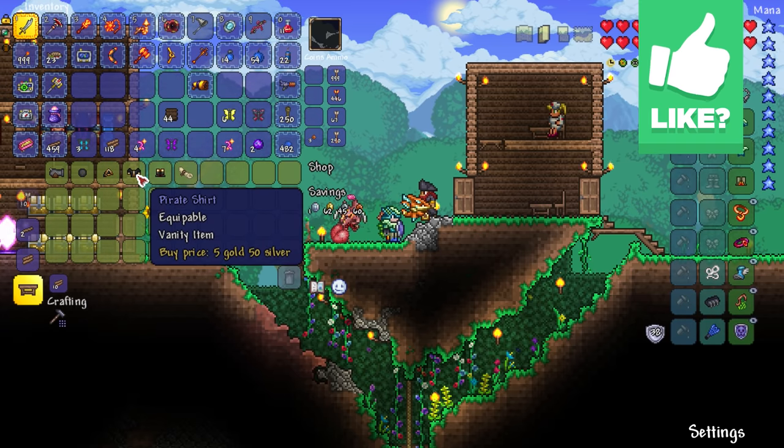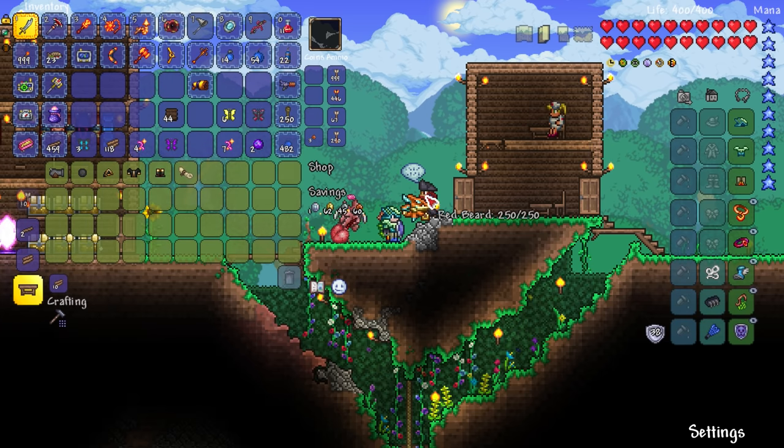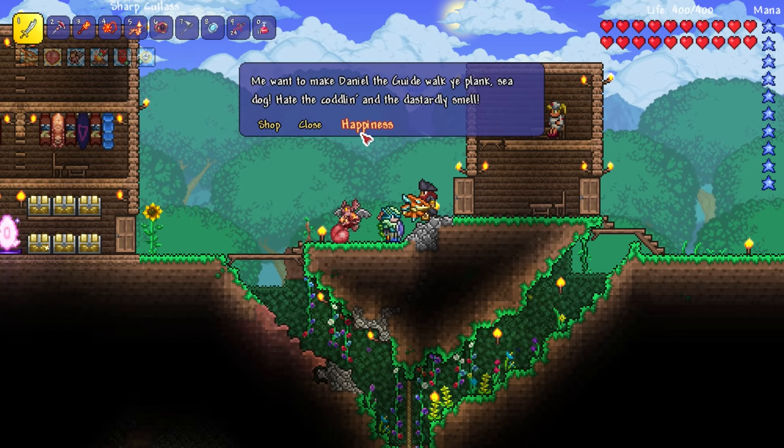Cannonball, pirate hat, pirate shirt — these are all vanity. Sail. He probably likes the ocean, honestly. You want to make Daniel the guy to walk the plank, sea dog.